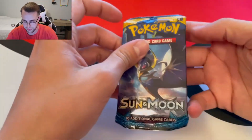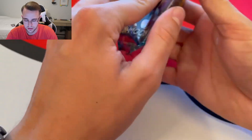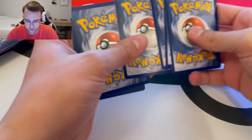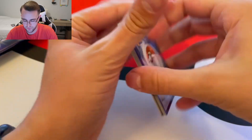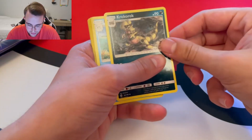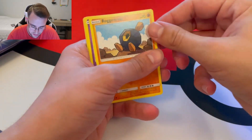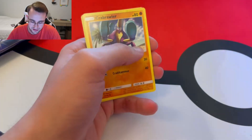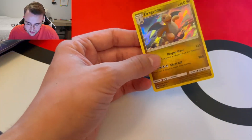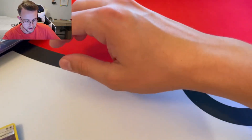We'll do the Sun and Moon pack first. Flash up that code card real quick. I believe it's four cards in Sun and Moon. We got an energy, Brionne, Corphish, Pelipper, Chinchu, Alolan Ratata, Mantine, Crawbrawler, Double Colorless Energy, and a Dragonite — nice, a Dragonite holo! That's a pretty good pull right there. Sick holo, we'll go ahead and set those off to the side.